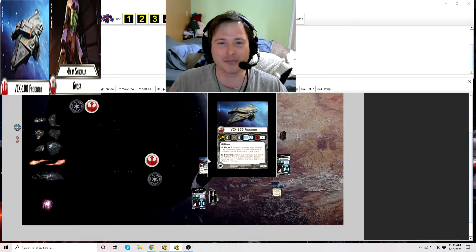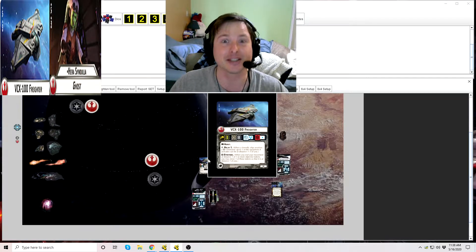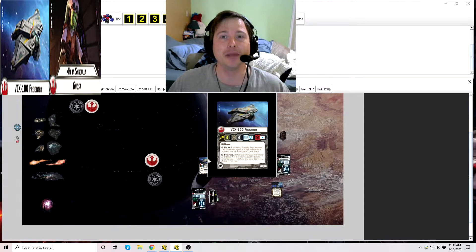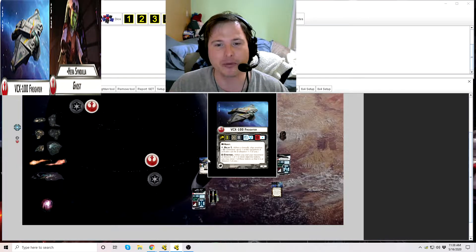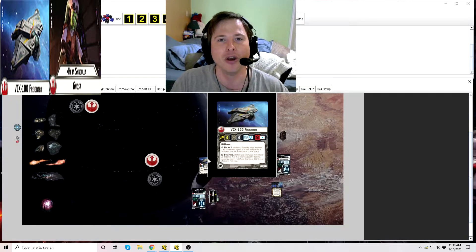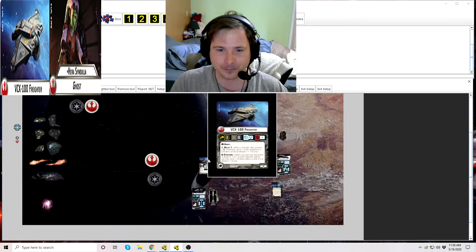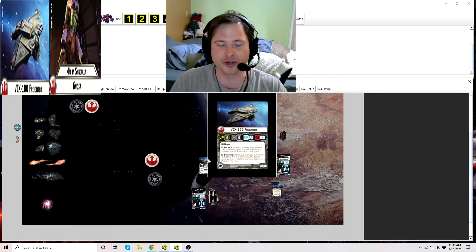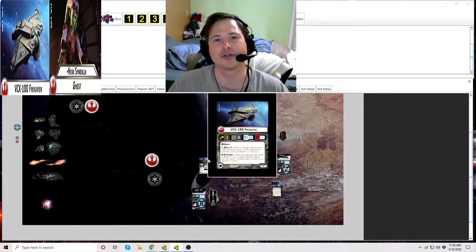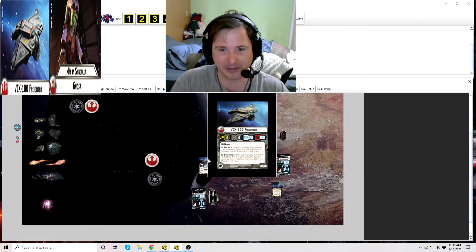Luckily, they have a couple of things that let you get away from them. The first is the keyword Heavy, meaning that even if you're engaged with the Squadron, it does not prevent you from moving away from it or shooting ships. They won't stop other fighters from blowing apart your ships, unless you have something like the Advanced Transponder Net combined with them — which is just rough.